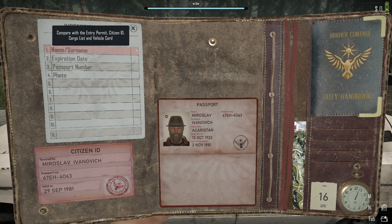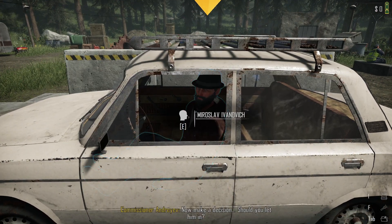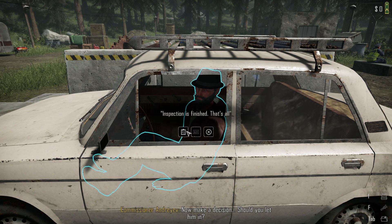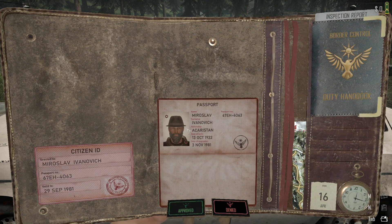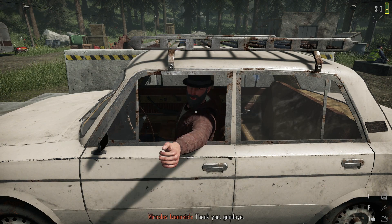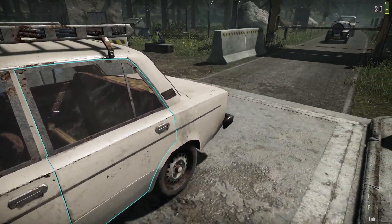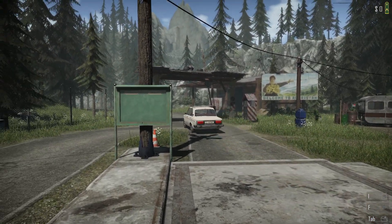I'm just pressing things now. Wait, what's it bringing this up for? I don't want this, go away. I'm pressing buttons — I don't know what to do. Should I let him in? I don't think I've gathered enough information but I'm gonna go for it anyway and just take a gamble — unapproved. Hopefully you've not got any cocaine or contraband; if you are then you're a dick. Peace out my man, safe driving.